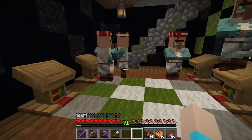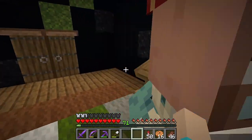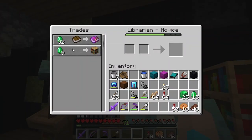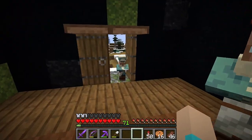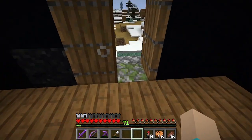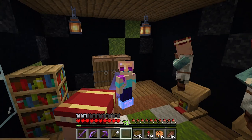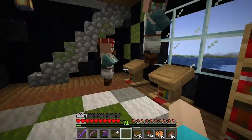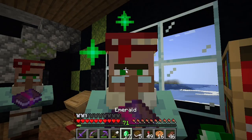Now we're here at the library. Unbreaking three — we have that on all of our gear that we need to work on right now. Looting two. Mending — here he is. 32 emeralds. I want to say I'm not normally this disorganized, but I think we all know that's not the truest statement in the world. Mr. Mending — alright, thank you.